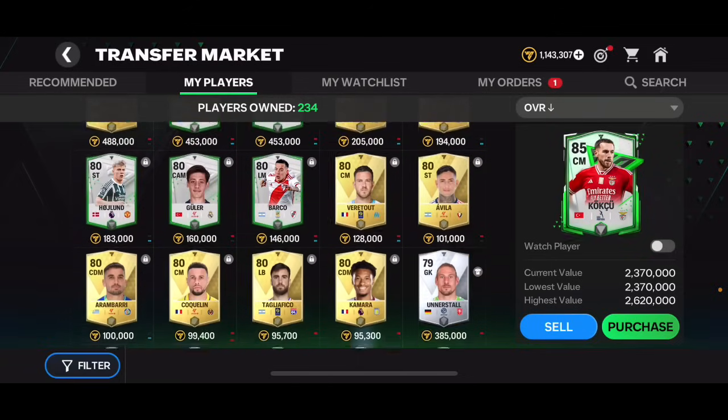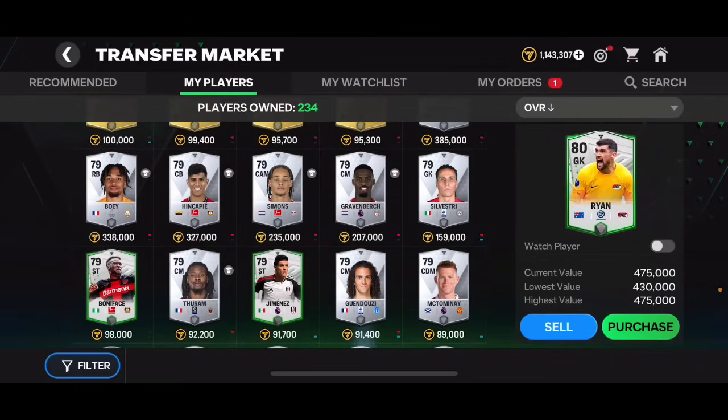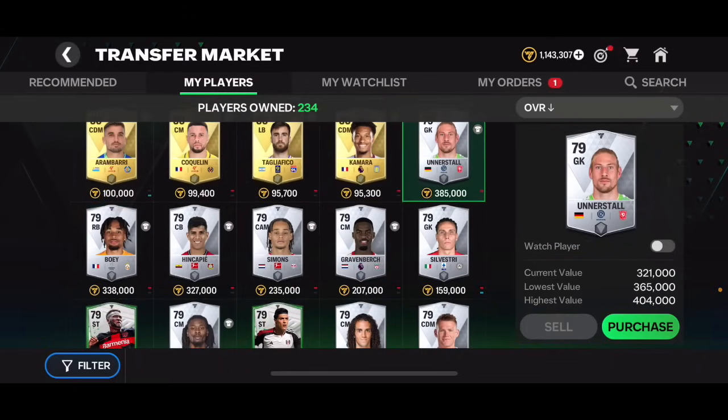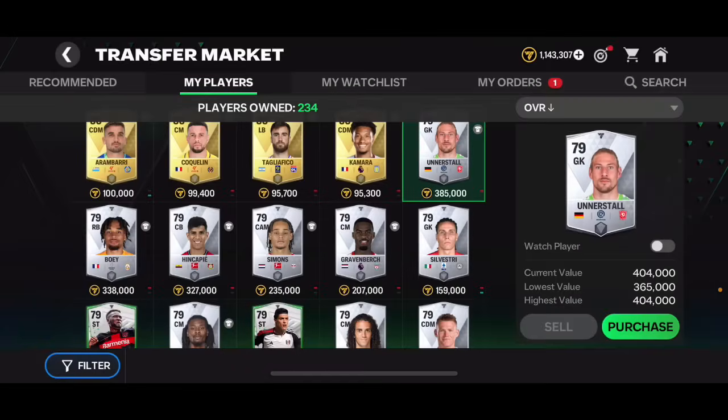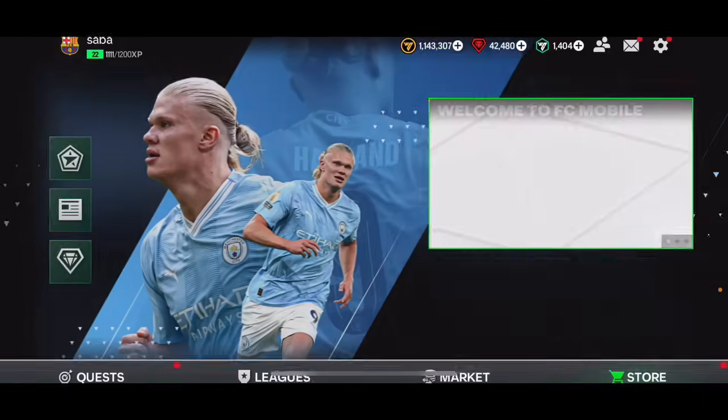I've also got lower overall cards like Matrian, who is about 500K, and silver 79 overalls worth around 400,000 coins. Definitely all of these cards are going to drop in price because every single player who plays this game is going to pack these cards. So make sure you go ahead and sell those cards before the season ends - if you don't want to sell right now, you have to do it before the season ends.